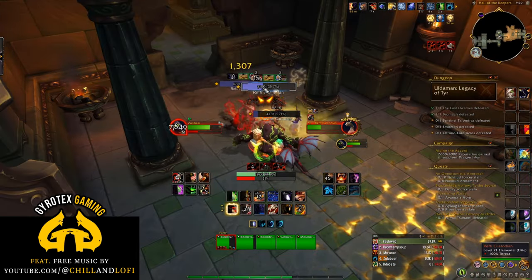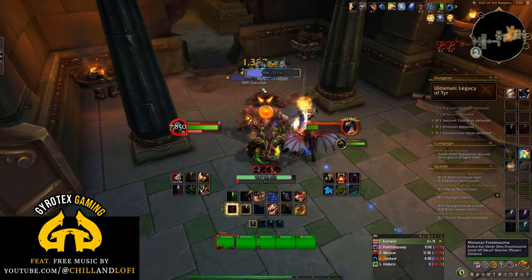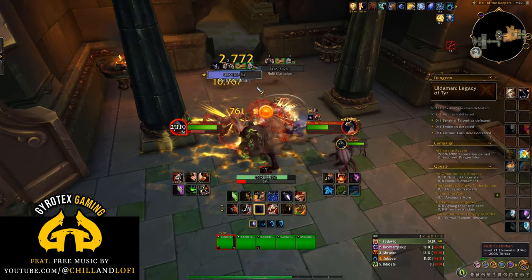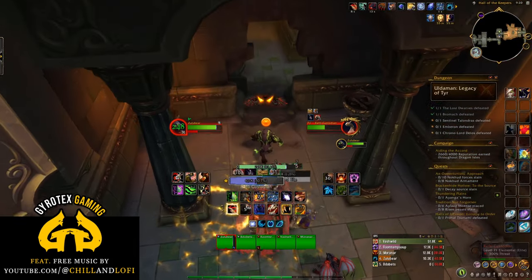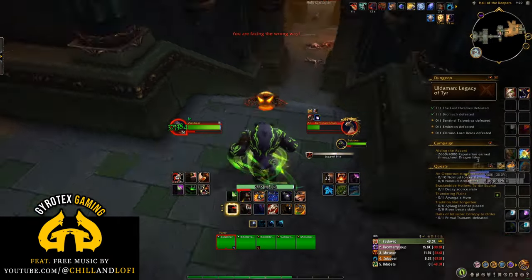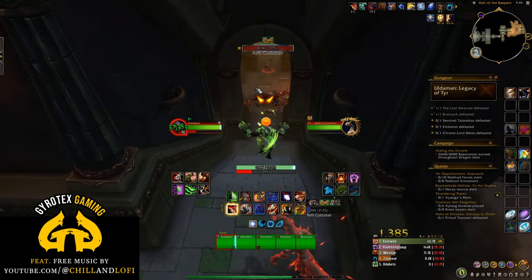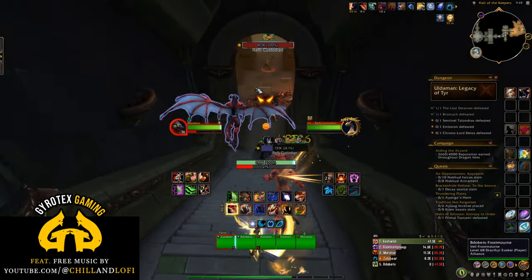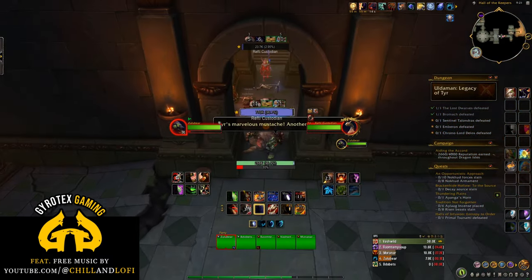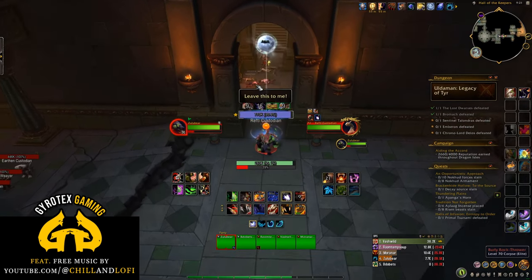Algeth'ar Legacy of Tyr is a good dungeon that we got exposed to quite early in the pre-patch to Dragonflight and now we're revisiting it repeatedly. This dungeon has a linear layout with a couple of forks in the road that all lead the same way anyway, so you can't get lost or make your life particularly hard by choosing one path over another — not like Brackenhide Hollow, I hate that place.